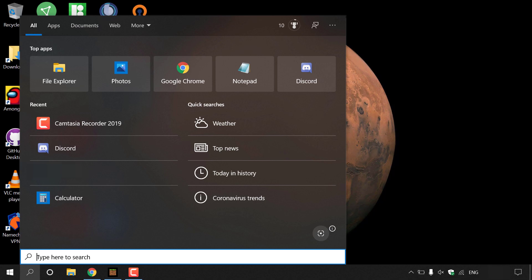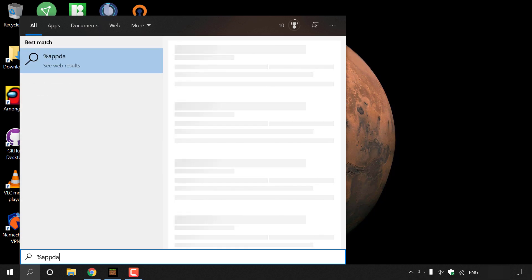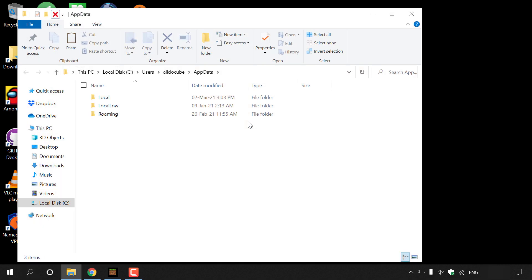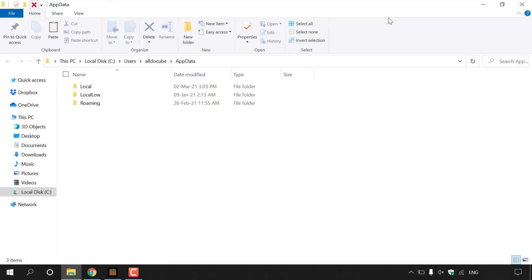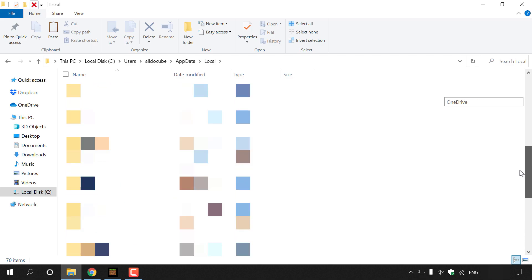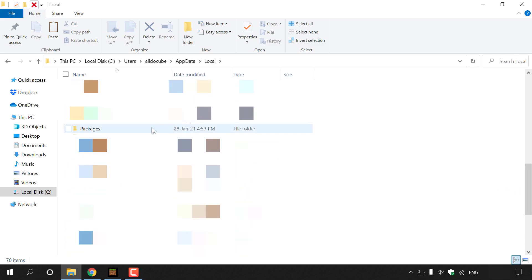Navigate to the search box and type %appdata%. Then navigate to the right-hand side of your search and left click on the location of %appdata%. Maximize the folder — you're now in the AppData folder. Double click on Local, then find and double click on the folder called Packages.